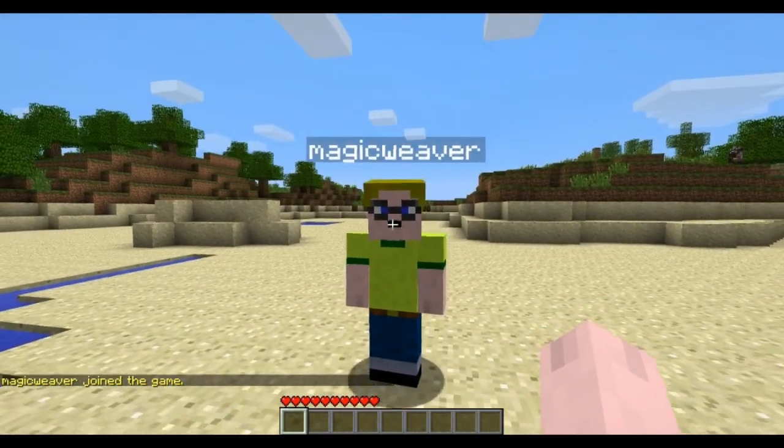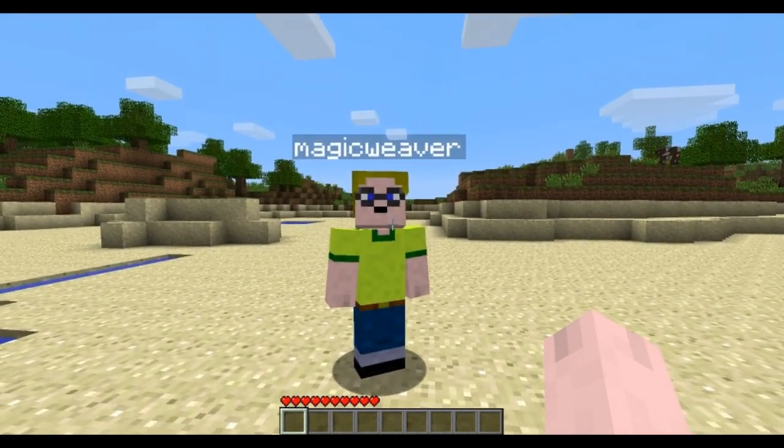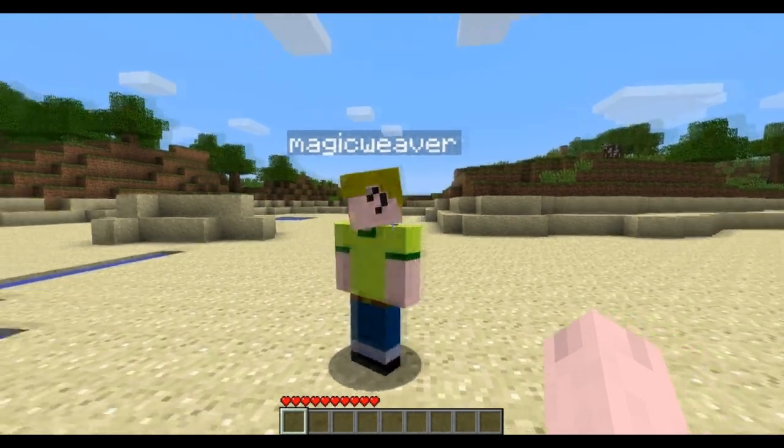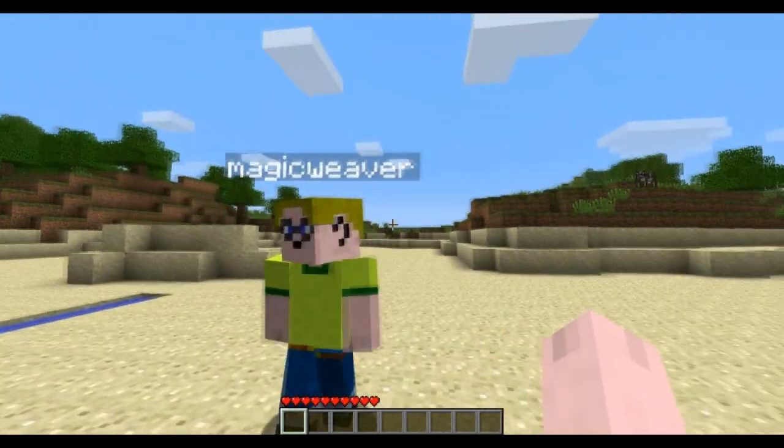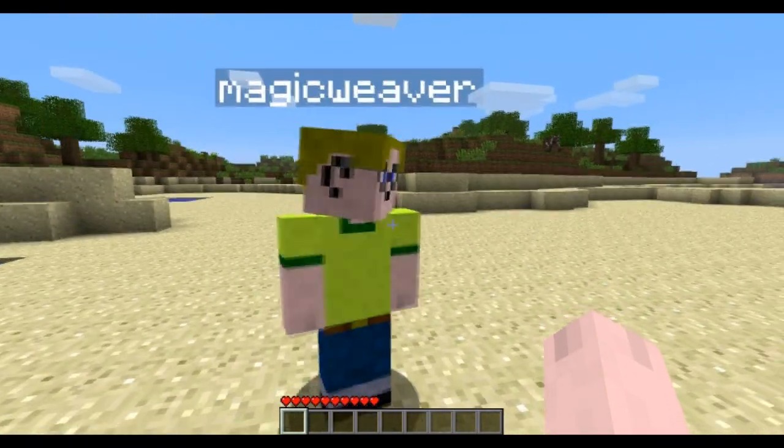Did I see your guy? Oh my gosh, I made it. Do I have a mustache? No, that's your mouth. Okay, cool. You don't have much to work with. Right off the bat in Minecraft, we've got to start working because once the sun goes down, it's bad guy time.